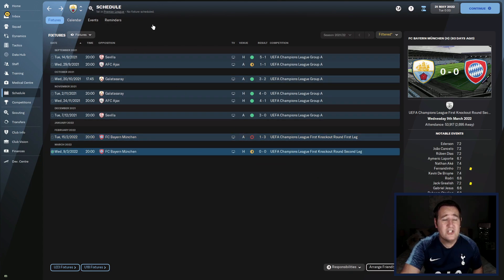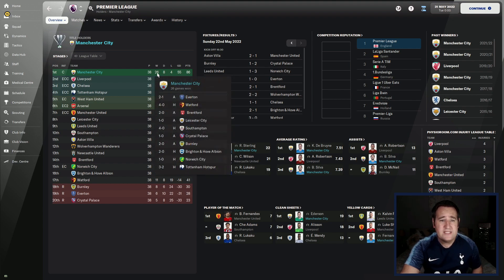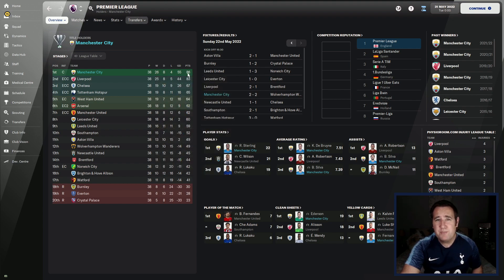But in the league, things are looking a lot better — we won it. 86 points, 55 goal difference, only losing four games, drew eight, won 26. 86 points is a little bit low, we looked like we'd get a lot more. But I'm just glad they won the league.